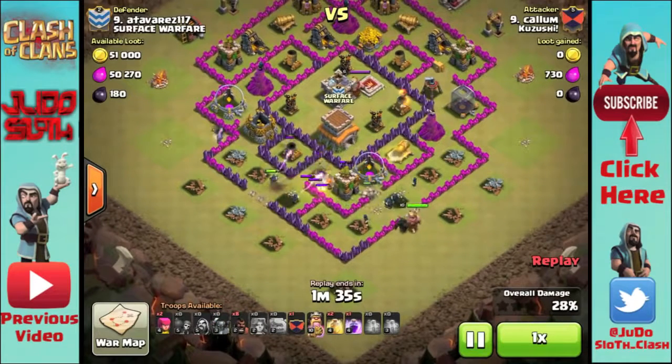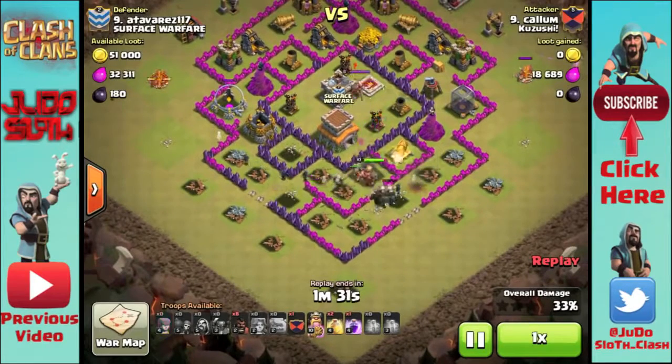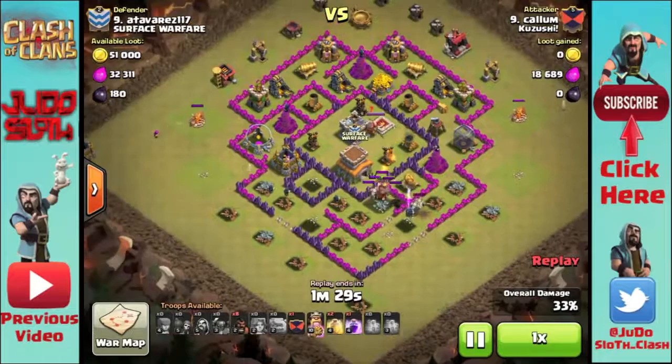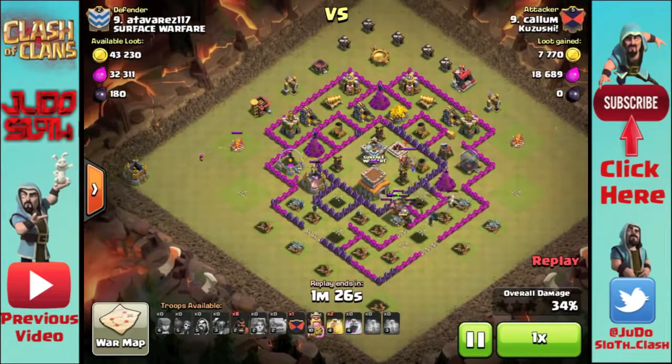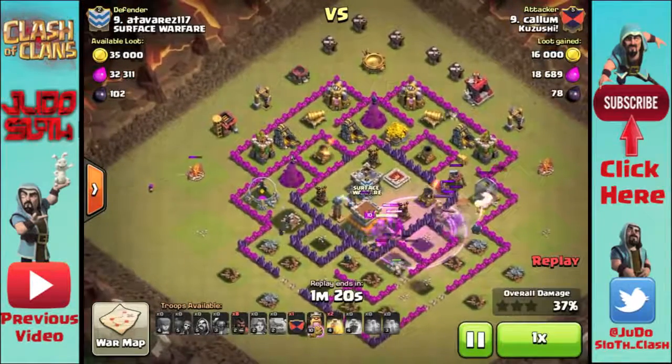He has a Valkyrie on either side as they're a little bit tanky and they help to get through the walls. He then has a PEKKA and his King, and once they make their way into the middle and start distracting some of the back-end defenses, he can then bring his hogs in to take them out and turn this into the three-star attack.